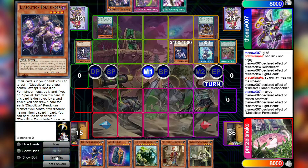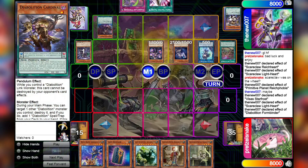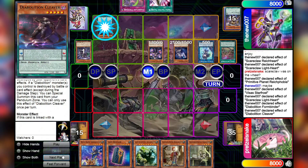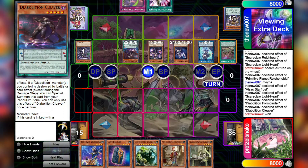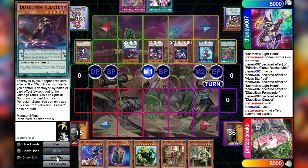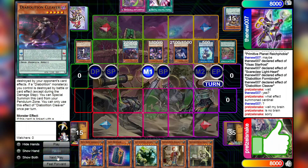Then we're going to activate the effect in the hand of Diabolition Formbinder, which will allow us to target a Diabolition card we control — except Formbinder — destroy it, and then special summon this card from the hand. The card we're going to be destroying is going to be Diabolition Cardinal, and since a Diabolition monster was destroyed by a card effect, we can special summon the Cleaver from the pen zone. I think this is just going to be the way we reach Link summons.